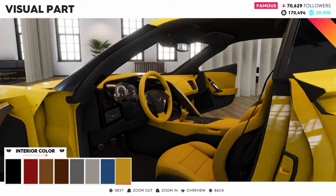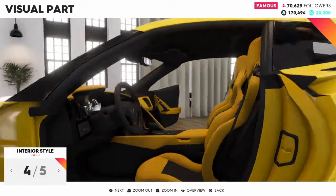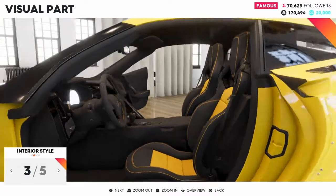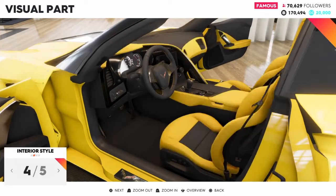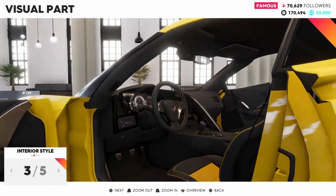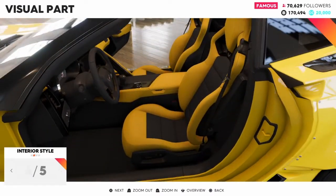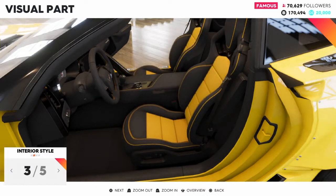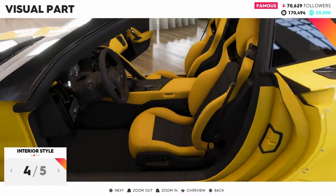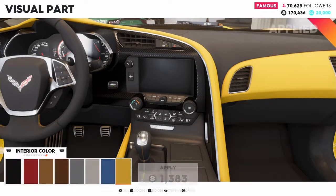Interior color — we'll go with yellow. I usually go with this one, but which isn't bad. I feel like all the dashboards just have too much of the same color. Then this just turns everything yellow, so... I'll go with the yellow for now, why not. We can't do any carbon fiber inserts — oh, it's because there already is carbon fiber. Whatever.